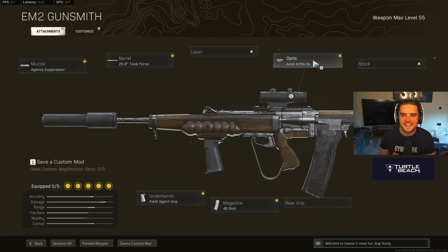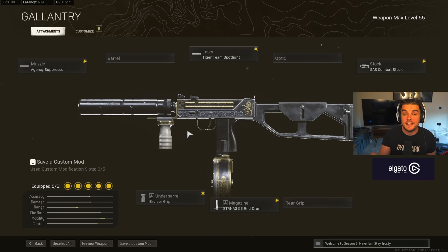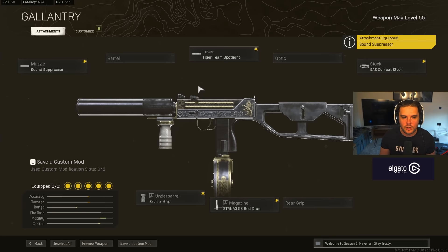I paired the EM-2 with one of my favorite guns in the game right now, the High Mobility Mac-10. This thing is rapid, so easy to use, incredible strafe speed. Agency Suppressor, Tiger Team Spotlight, Bruiser Grip, 53-round drum, SAS Combat Stock — you're on skates with this thing. And to make it even better, if you want the extra mobility, you can go Sound Suppressor on there as well. It makes it even faster, and that's kind of my go-to trick, especially on Rebirth.